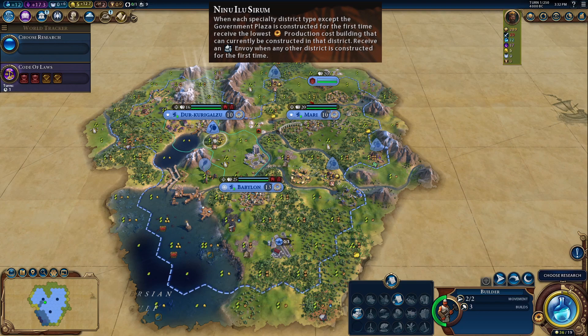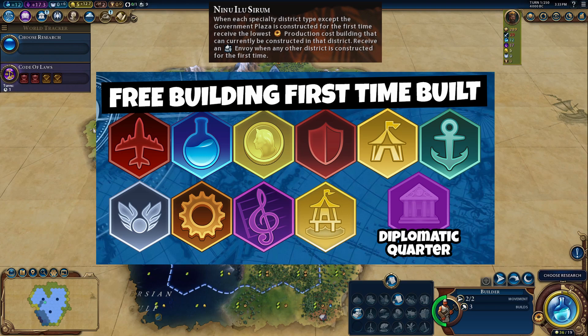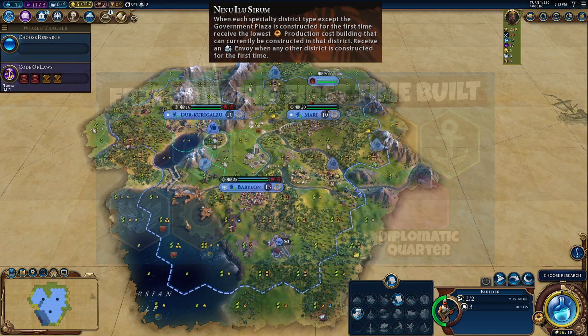The districts that you will get your first free building in when constructed for the first time are the Aerodrome, Campus, Commercial Hub, Encampment, Entertainment Complex, Harbour, Holy Site, Industrial Zone, Theatre Square, Waterpark, and the Diplomatic Quarter.